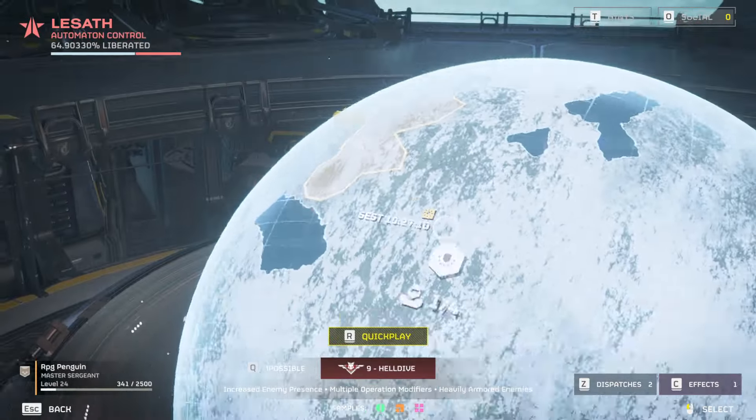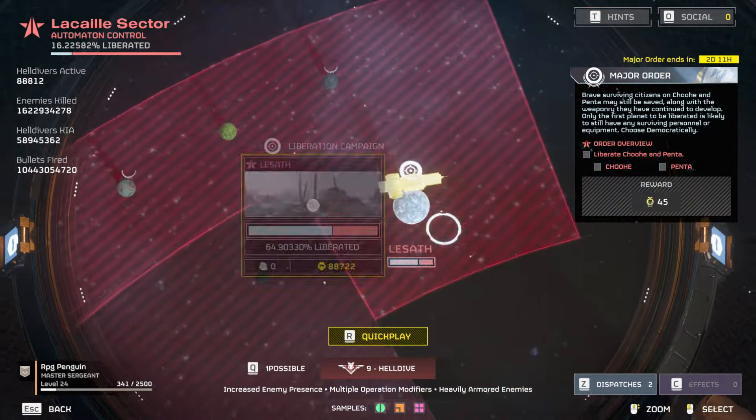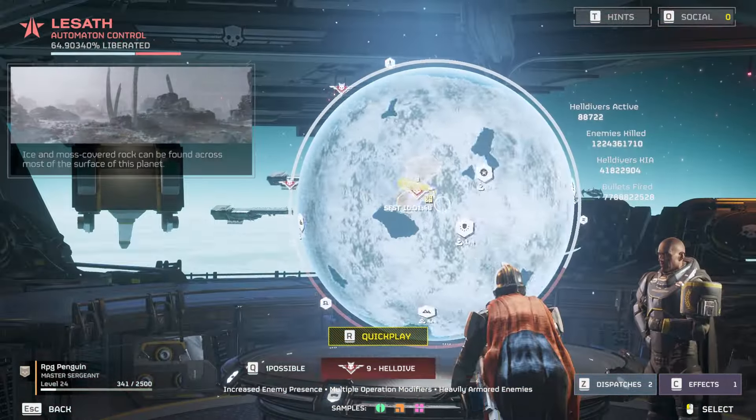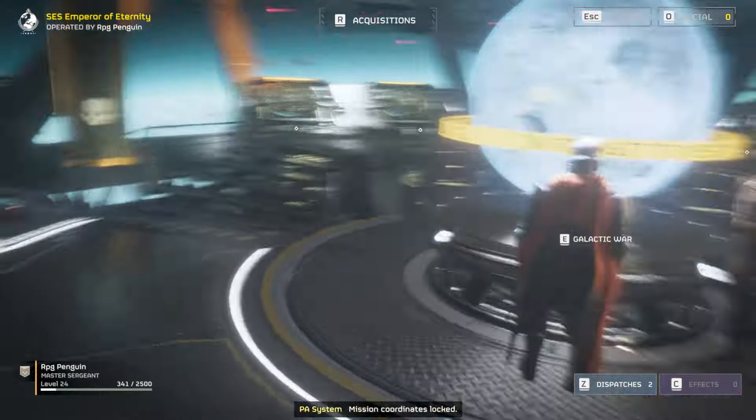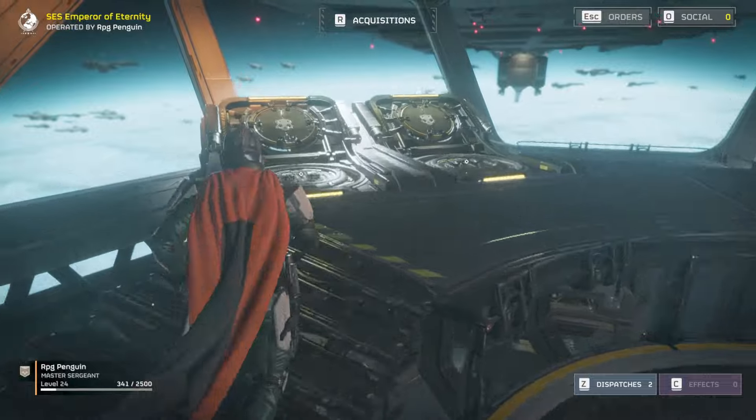Open the Galactic War, select a planet of your choosing — for this instance we're going to use Lesath. You go to the easiest difficulty, Trivial, select whatever mission you want; they're all the exact same on Trivial on a certain planet.